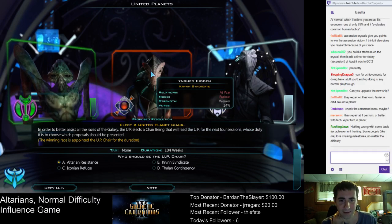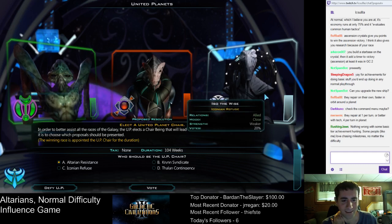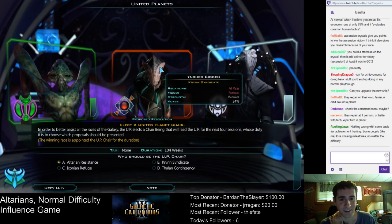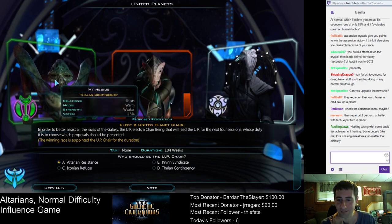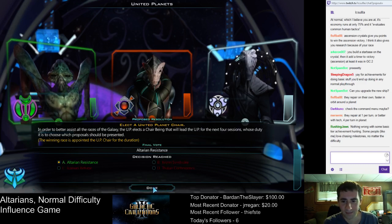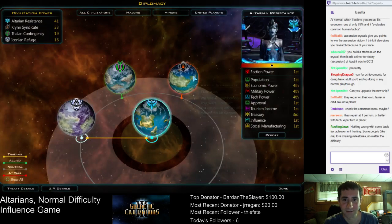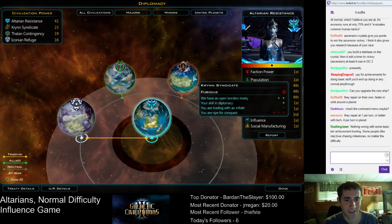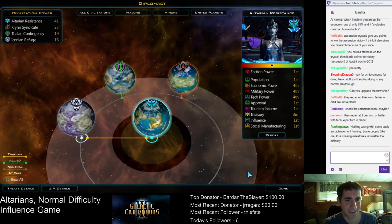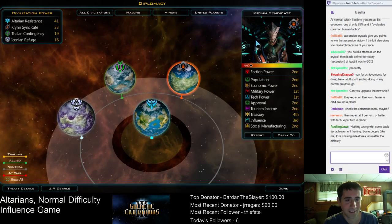So the United Planets have met. Relations at war — well, we're not actually at war with the Kryn. Allied close. Strength weaker. Furious at war. Everyone's weaker. Who should be the leader? I think we should be the leader. For 104 turns — that's a long time. So we won; not surprising we have the most votes. The Kryn, according to that, are at war with me, but we're not actually at war with them. They're first or second in almost everything, which is obviously not great.